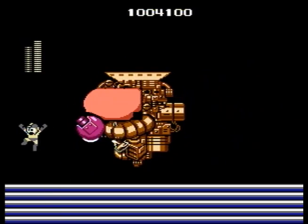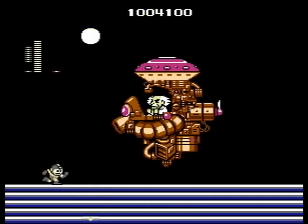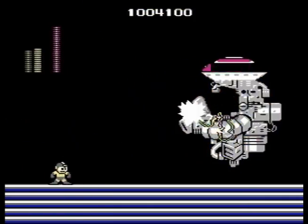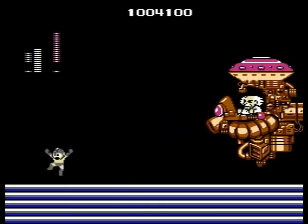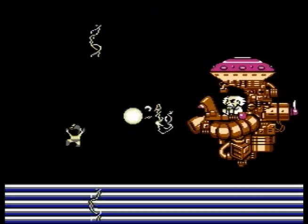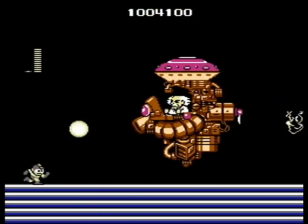In terms of the fight itself, it's not that hard. The little pellets dropping up and down — you can get a good sense of timing to avoid them. Really, the most distracting thing about this fight is the sprite flickering. You can see it for yourself — Wily's blinking left and right, Mega Man is too, and I don't think the Thunder Beam is helping that much.